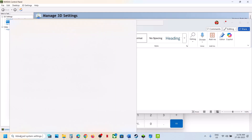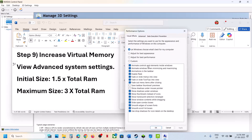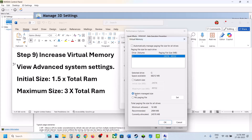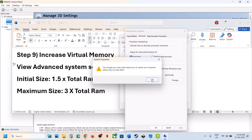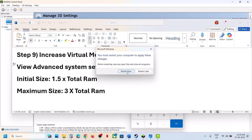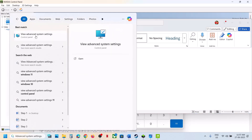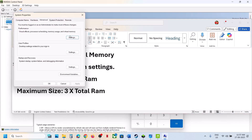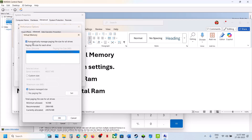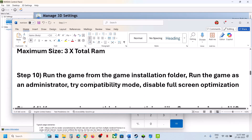Click Apply and OK, then launch the game and check. If that does not work, restart your computer. If still not working, go back to View Advanced System Settings, click the first Settings, go to Advanced, click Change, select System Managed Size, click Set, OK, and restart your computer. If still not working after restart, set it back to default by checking the automatic box.